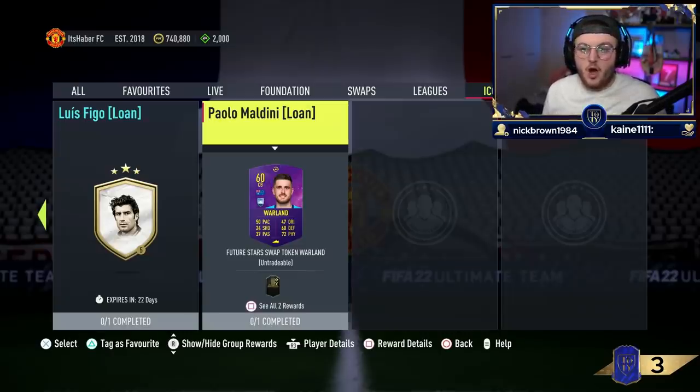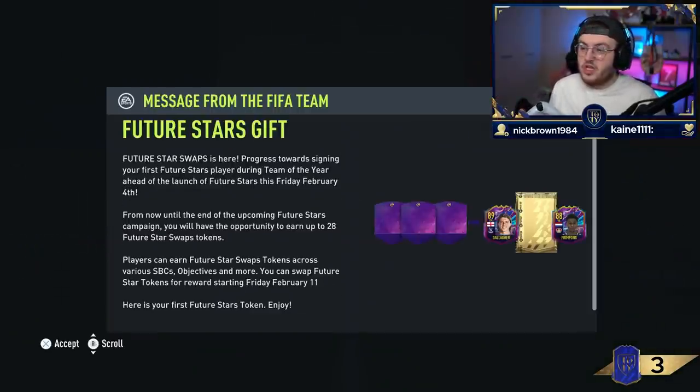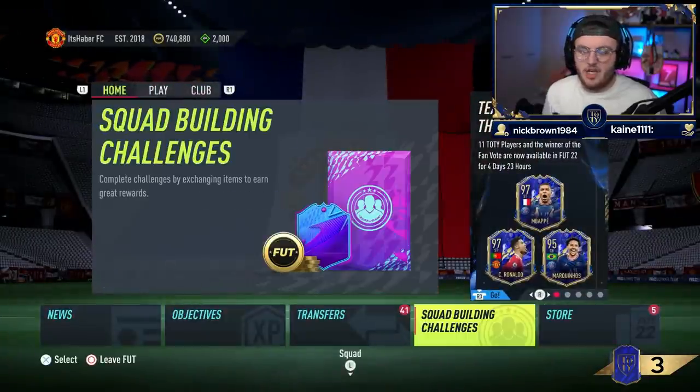They released a Maldini loan SBC and you get a Future Stars swap token from it. If you want more information on Future Stars - we're getting Future Stars swaps. There's going to be an 89 Gallagher or an 88 Frimpong, or some packs obviously. We're going to get those February 4th. I'll pop a video on the second channel when it all comes out and show you guys everything you need to know about that.